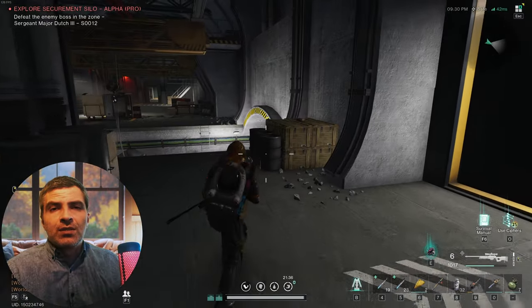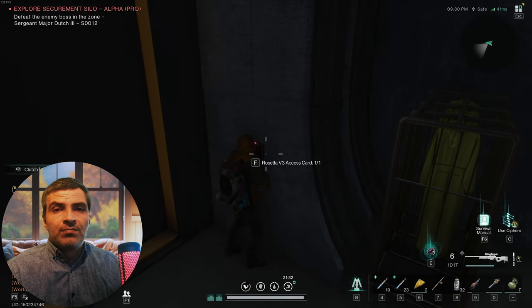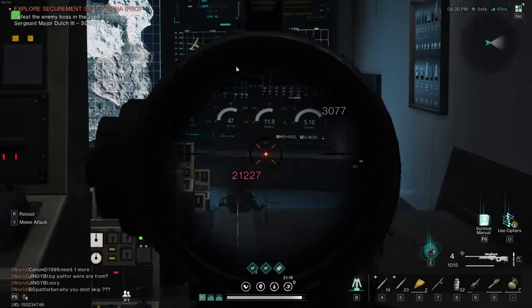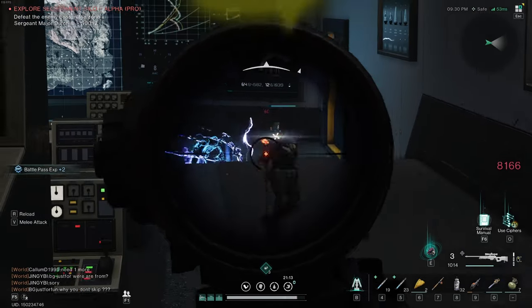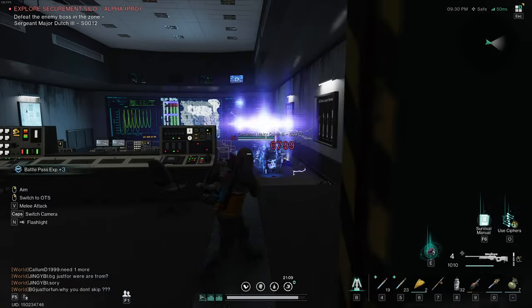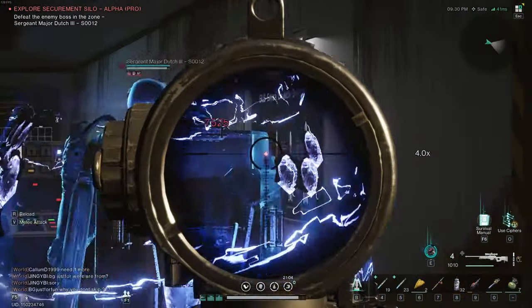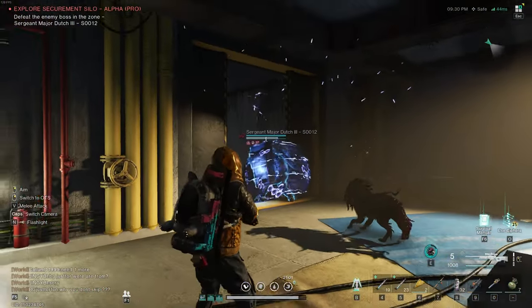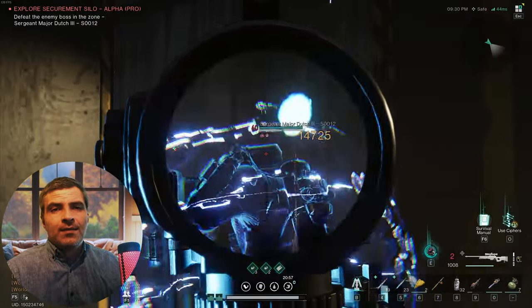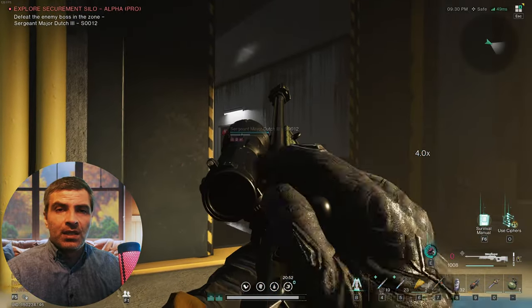I'm up for Sergeant Major Dutch to have a word. He's just a regular elite with a shield, like the other boss — nothing special. Hit this tiny little head and if he gets too close, spawn the divine on him so he can tank for you.